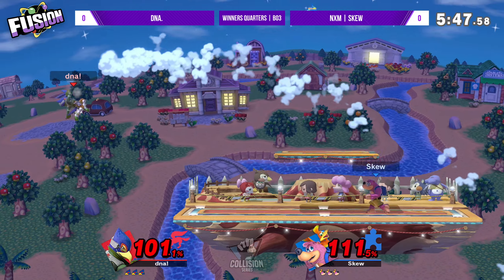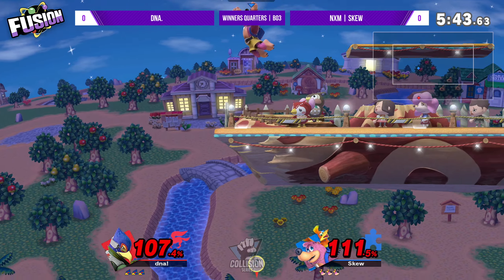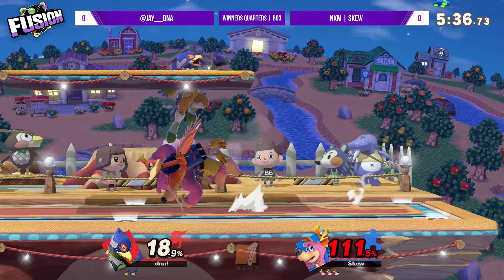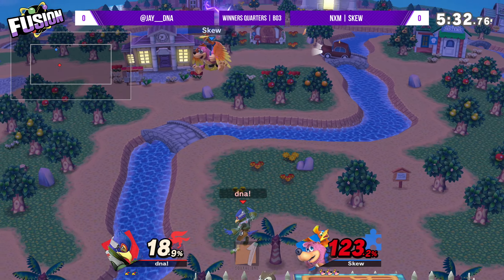DNA is playing pretty well right now, able to minimize his disadvantage state - he's been in disadvantage for a while but was able to minimize it until he self-destructed. Nice movement right there from DNA, trying to box in and get back to avoid the up spin.